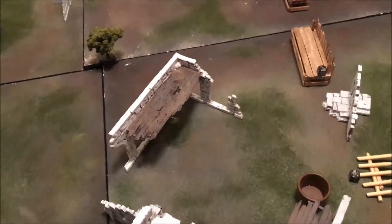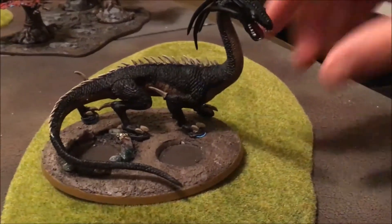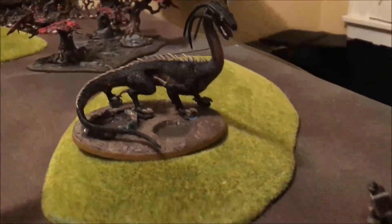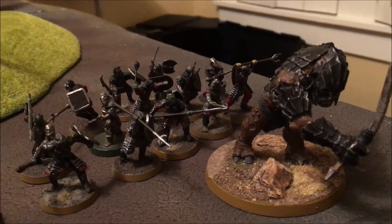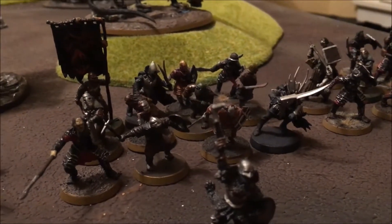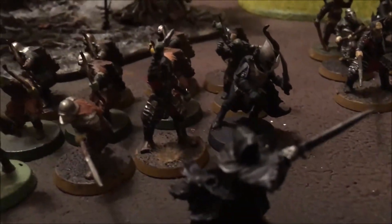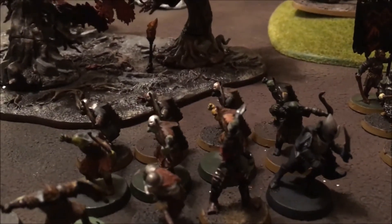Now for Derek's force: he's brought a Cave Drake as an independent hero - his contingent general. The Troll Chieftain leads a mix of Morannon Orcs and basic orcs. A Gorbag proxy leads another mix of Morannon Orcs, average orcs, and Black Númenóreans. Finally, a Ringwraith - actually Khamûl the Easterling - leads a bunch of Orc Trackers and a motley crew of generic troops. That's the Mordor faction.